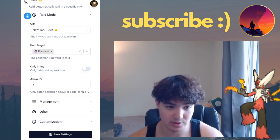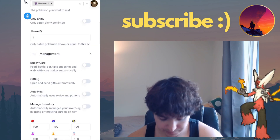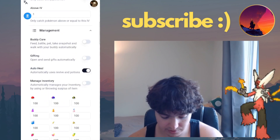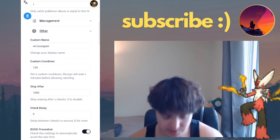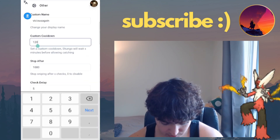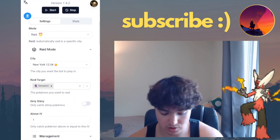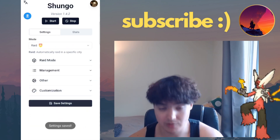Set the above IV to 1 and this means you basically catch everything. Buddy care, gifting, auto heal — auto heal is pretty good, I'll turn that on. The management stuff is not something I really care about. You can set a custom name, which is good. I'll put this one down to zero — I don't think it affects anything in game so we should be fine.